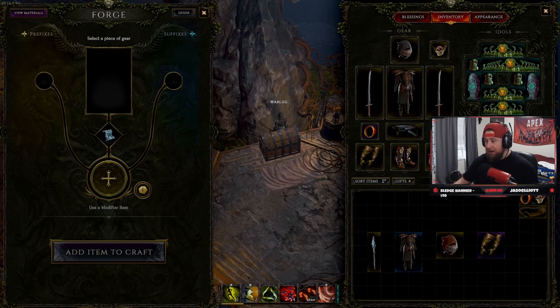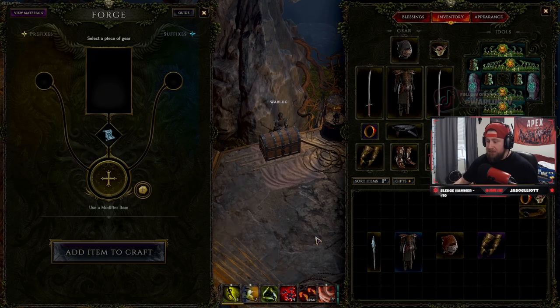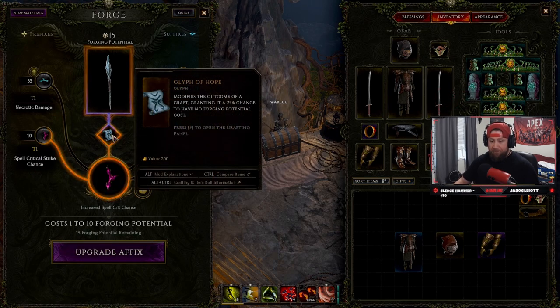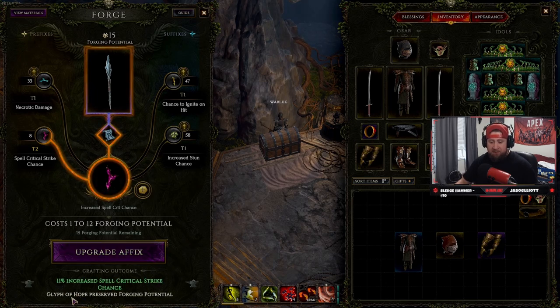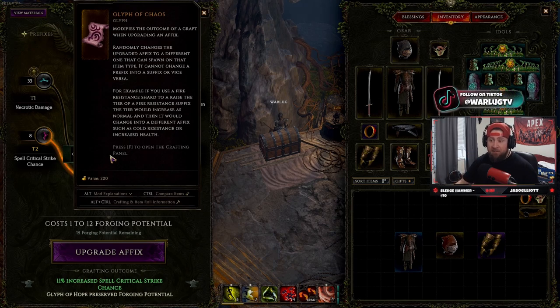Now for support glyphs. The Glyph of Hope modifies the outcome of a craft, granting a 25% chance to have no forging potential cost. So for example, using it with critical strike chance damage for spells — it could cost 1 to 10, or the glyph's 25% chance kicks in and it costs nothing. I just tried it — the Glyph of Hope preserved forging potential, took my critical strike chance to level 2, and I spent zero forging potential. That's a one-in-four chance and it's fantastic.